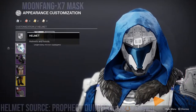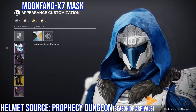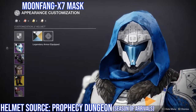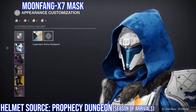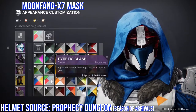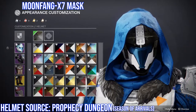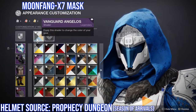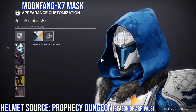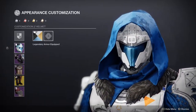The helmet is the Moonfang from the Prophecy dungeon — you can get this right now. I have a review on all the armor sets for titan, warlock, and hunter, so check the description for those. This helmet is one of my favorites for the hunter; it looks very hunterish. The only downside is you can't change the color of the white and blue, so you really have to build around that.